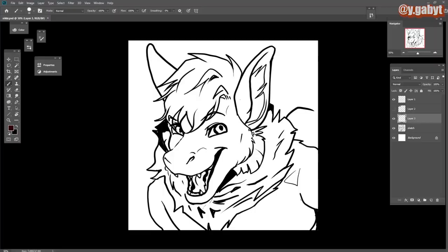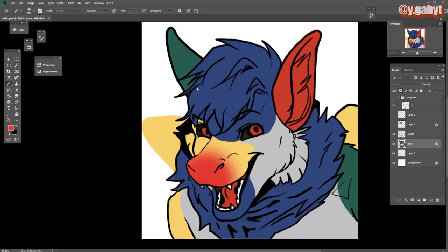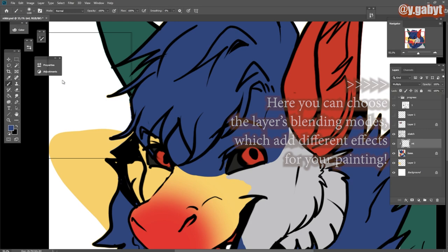First things first, don't think of details right away. I'm just adding the base colors — just add base colors and be happy with them. After adding the base colors, create a new layer on Multiply using a clipping mask on the base color layer, and pick a slightly darker color.